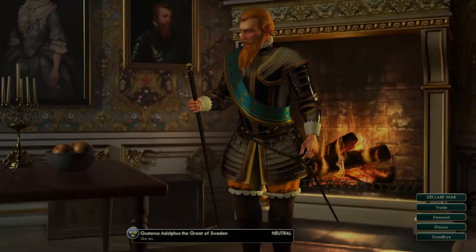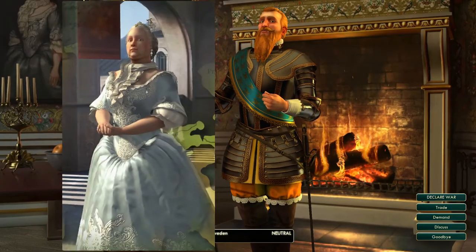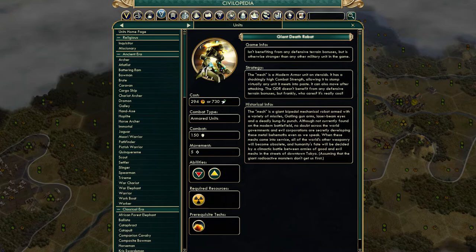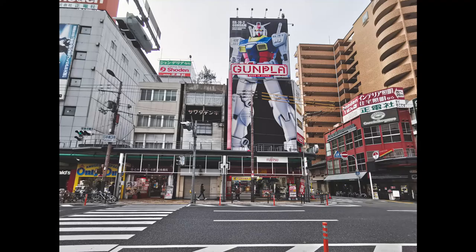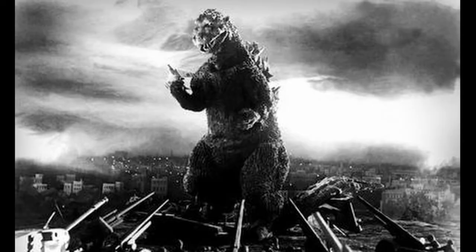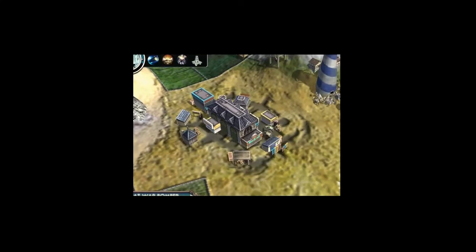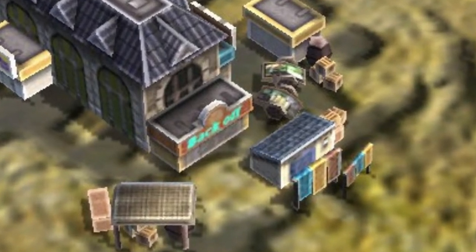If you take a look at some of the leader backgrounds, you might notice a few odd things — such as Gustavus having a portrait of Maria Theresa of Austria in the background, or Washington having a painting of the Oracle Wonder on his wall. Taking a look at the giant death robot Civilopedia description, there are mentions of the fate of humanity being decided by armies of good and evil mechs in the streets of downtown Tokyo, assuming giant radioactive monsters don't get them first — a reference to the cross between the Japanese Gundam sci-fi media and Godzilla. Also, if you zoom into the trading post or use a camera mod, you can see the words "back off" written on one of the buildings.